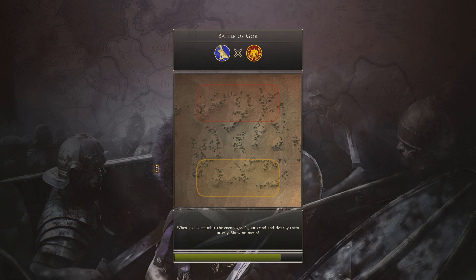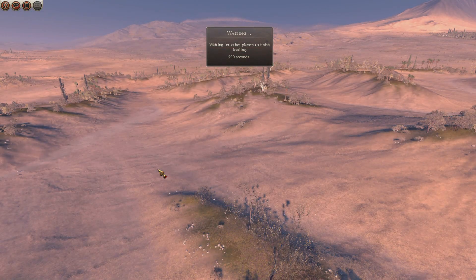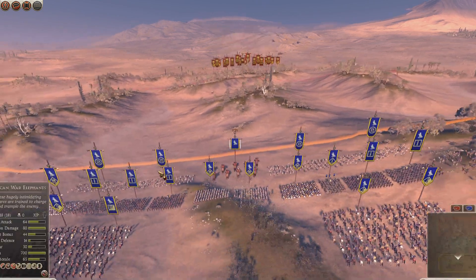Hello everybody and welcome to the final of the Rubicon Casual Tournament, which I was very kindly asked to cast. This is one of six tournaments being hosted by the Rubicon team, and it's a privilege to be able to do this today. I'm casting the final between Anarchy and Happy Souls — Happy Souls playing as the Egyptians, facing the Roman Empire controlled by Anarchy.